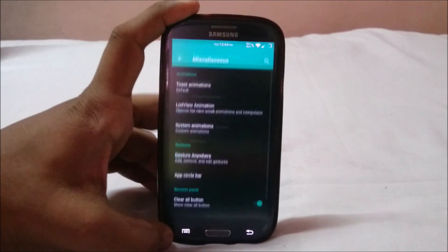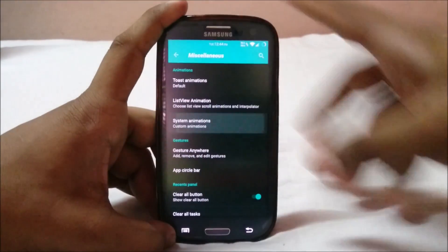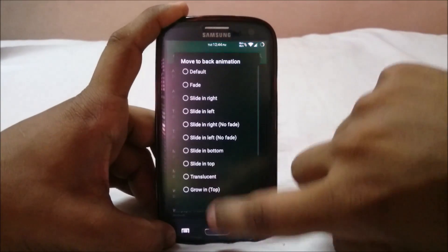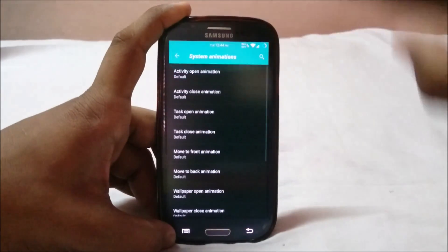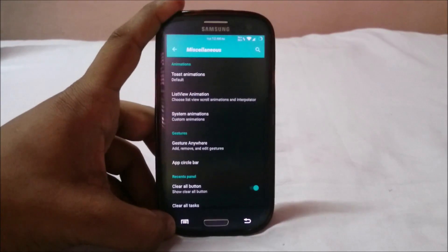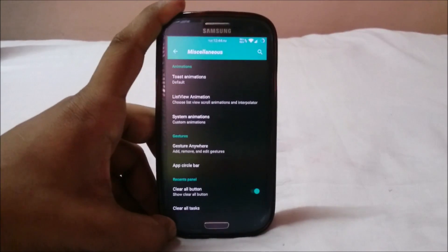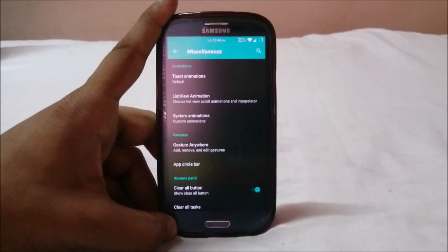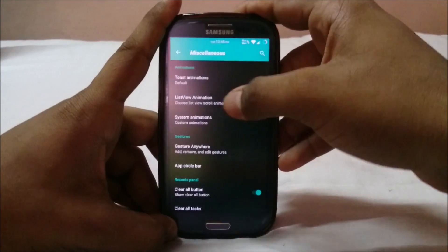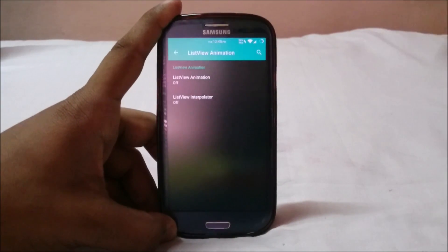In miscellaneous settings, you can change animations — it has the EOKP animation stuff. You can control how things fade or animate, whether you want cascade animation or scrolling animation. It also has listview animation with animation and interpolator options, so there are a lot of options there. You can also select toast animation.